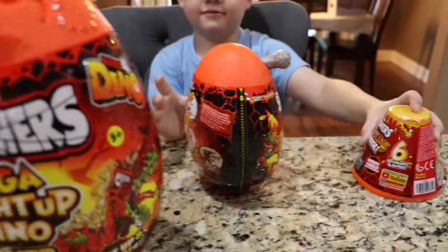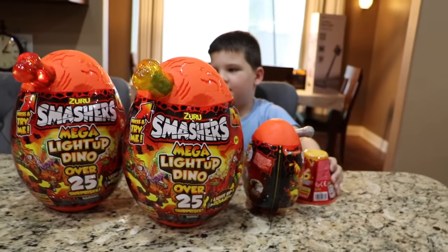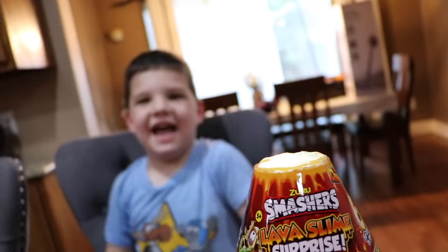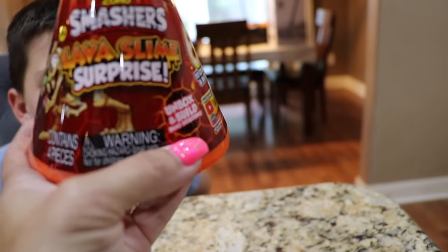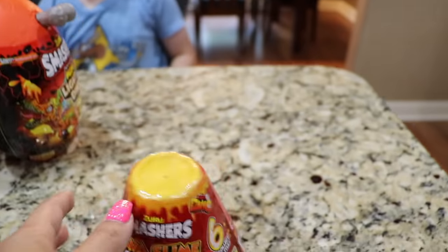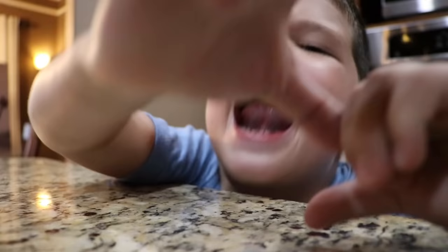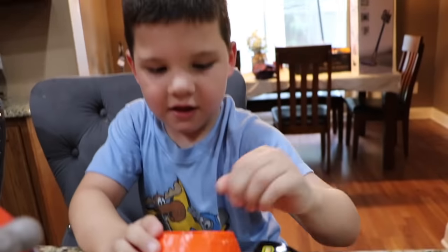So which one do you wanna open first? We've got Mega Light Up Dinos — it has 25 surprises inside, Caleb! Whoa, I wanna do this first. I bet it shoots out. The Lava Slime Surprise has six — it says six to collect. So let's open this one first — I think there's a dinosaur inside. Let's read the instructions. Oh wait, so it's like slime inside.